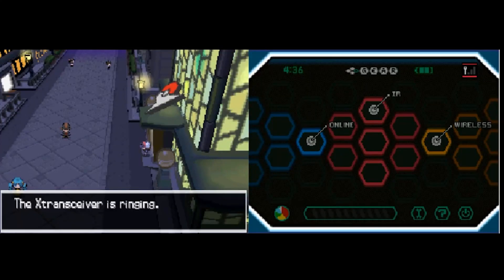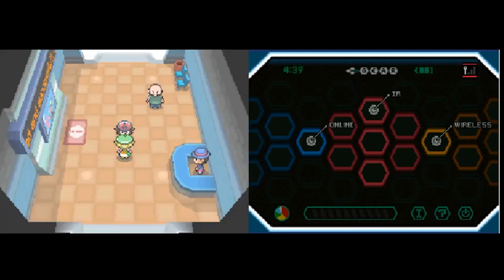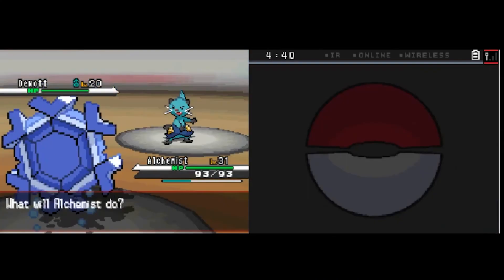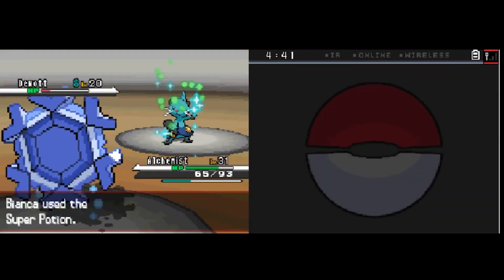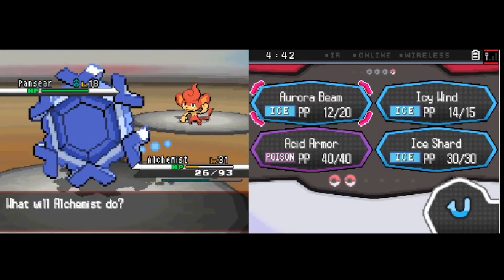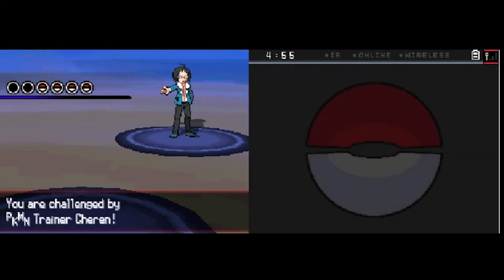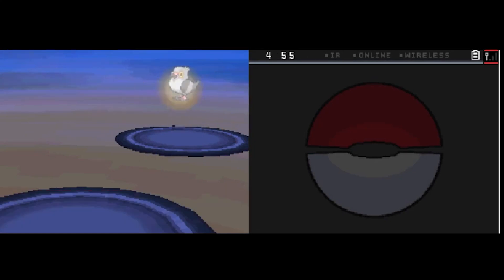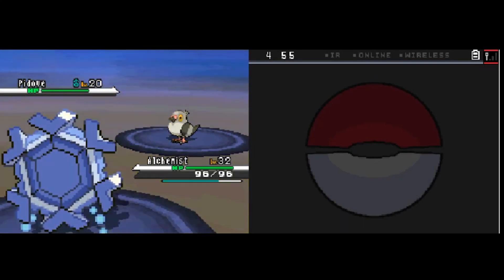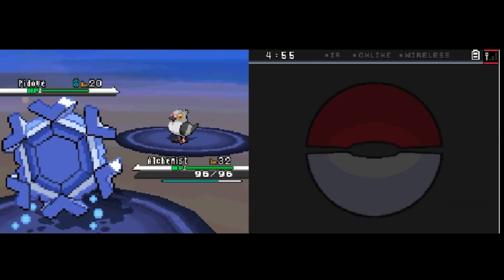Leaving the gym, we receive a call from Bianca informing us of another rival fight. We only really struggled with her Dewott — that's to be expected since it's her strongest mon and we purposely set up the rivals to give us trouble. But now comes a different beast: Cheren. We had to attempt the Cheren fight twice due to power creep and bad luck. At this point of the game we are incredibly out-leveling and out-muscling most competition — most NPCs are a breeze even with type advantages. But not Cheren.